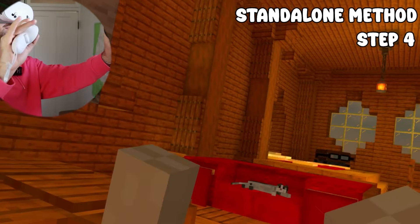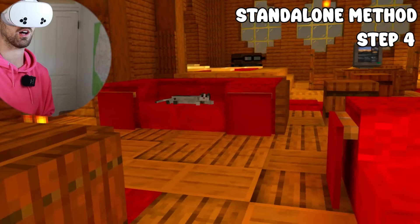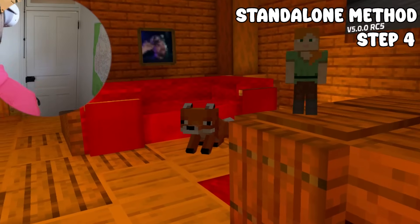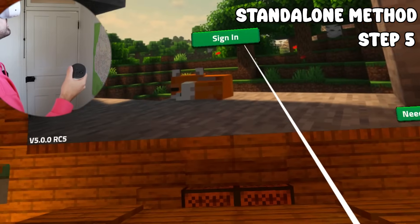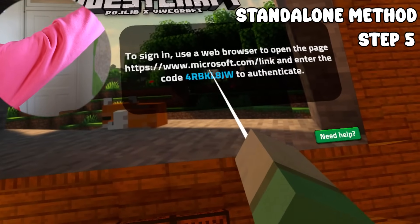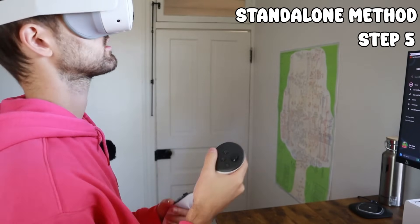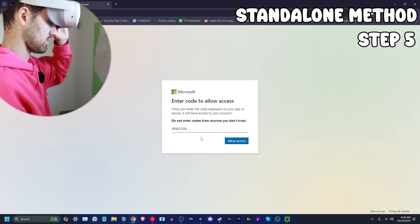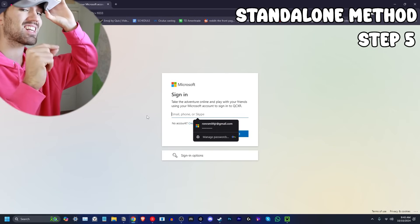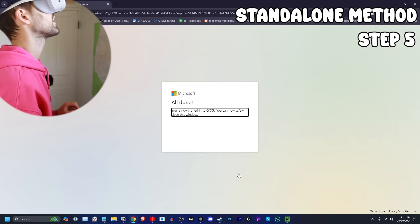Here we go — the app is running on the Quest. Click the button, sign in, and follow the on-screen instructions. Go to www.microsoft.com — I have the link in the description — and log in with your Microsoft account associated with your Minecraft Java Edition. Allow access. And you're now signed in. There's my character!